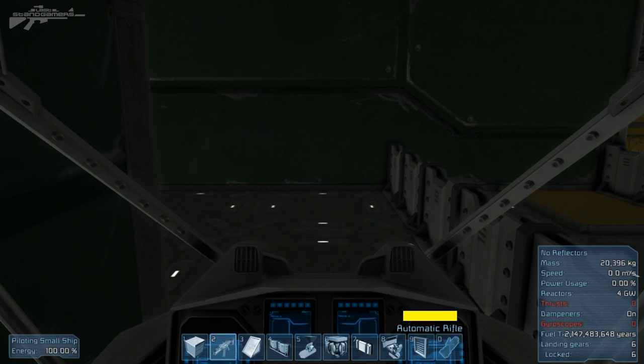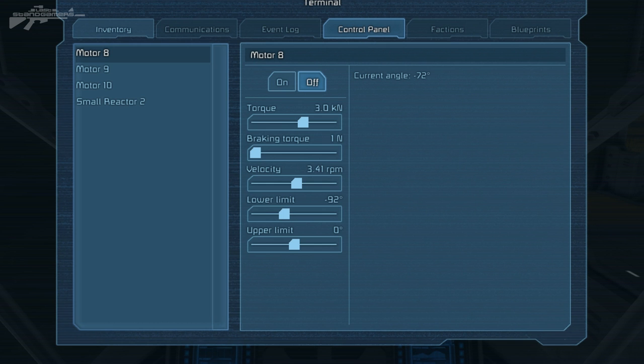By pressing K you get into your motor settings. We've got the motor set to a certain way — the torque is basically the strength of the motor and how fast it will accelerate when it's turned on.